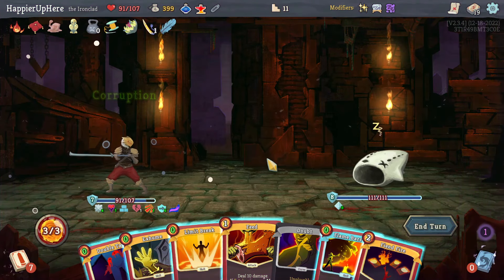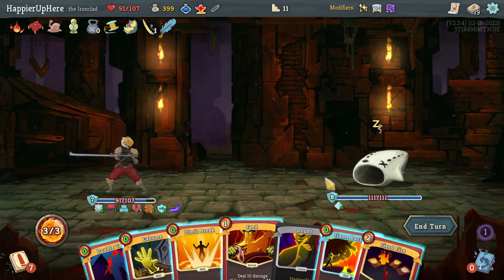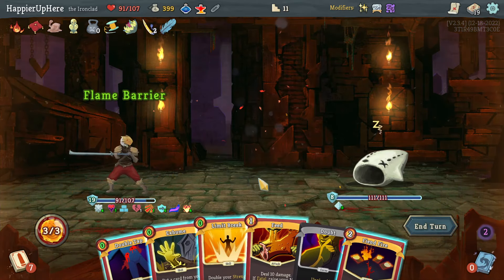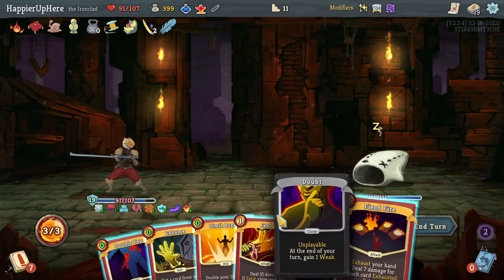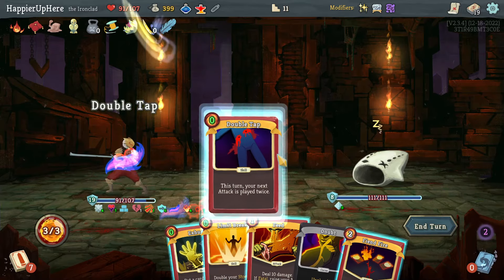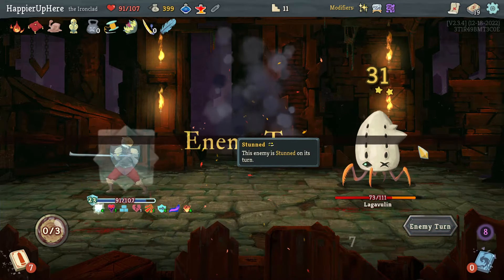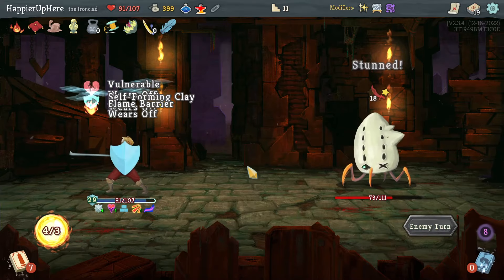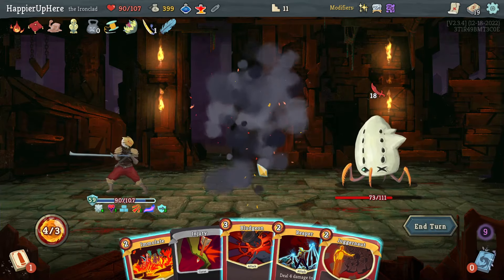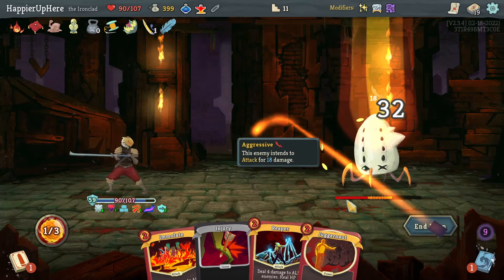Should I do Fiend Fire? I would get rid of the Exhume — it's going to be hard to use here. I'll do Flame Barrier for sure. Let's do Fiend Fire — Feed does more damage. Actually, double tapping Fiend Fire doesn't work, so let's double tap the Feed, then do Fiend Fire — that also allows me to get rid of the curse. I'm fully defended against the next turn. The Impervious is in my draw pile — there it is.